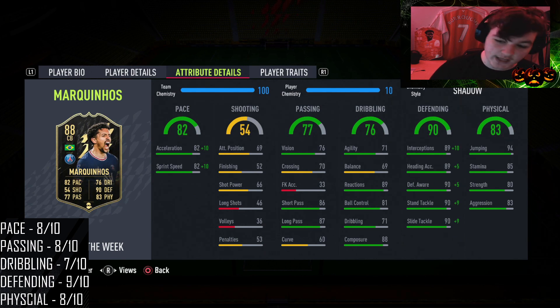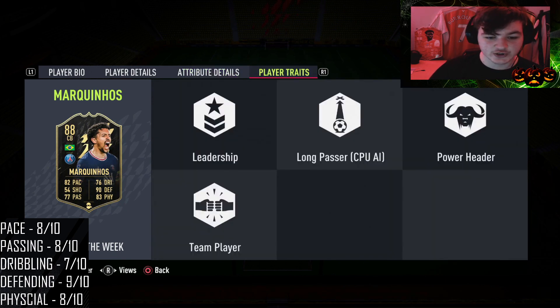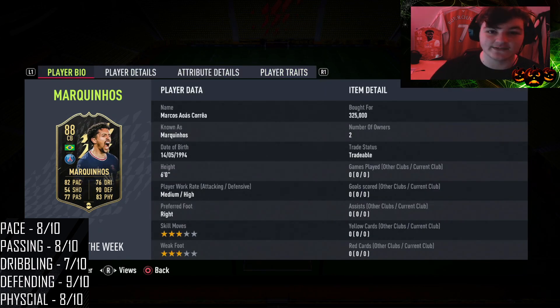83 aggression and 80 strength is okay, it could be better as I said. For traits, he's got Leadership, Power Header, and Team Player as well. What a card this looks like — can he live up to the hype?